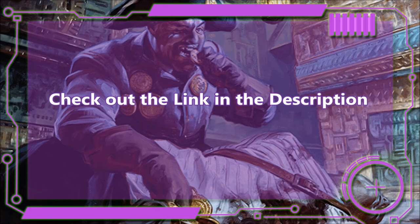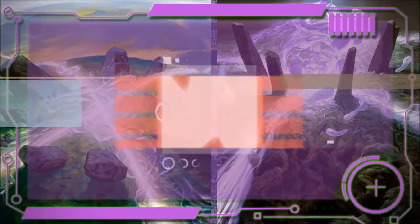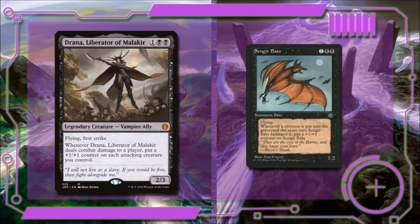You can check out a breakdown of this deck's cost — there will be a link posted in the description. This deck was built on a budget, but if you have the resources, you can have this deck with all the trimmings. Captivating Vampire for one and two black is a 2/2 vampire, and other vampires we control will get +1/+1. And if we tap five untapped vampires we control, we can gain control of target creature and it will become a vampire — to add it, we're going to remove Blood Tracker. We also think you should add Drana, Liberator of Malakir — for one and two black, she's a 2/3 flying first strike vampire ally creature. Whenever she deals combat damage to a player, we put a +1/+1 counter on each attacking creature we control. To add her, we're going to remove Sengir Bats.